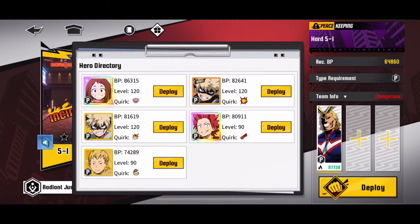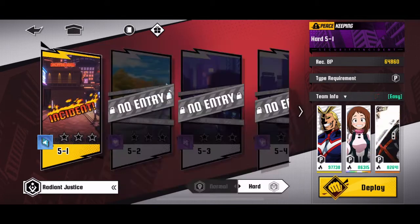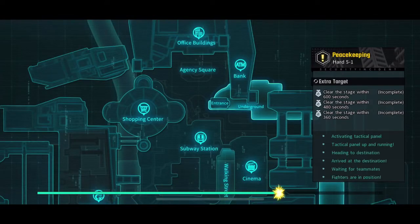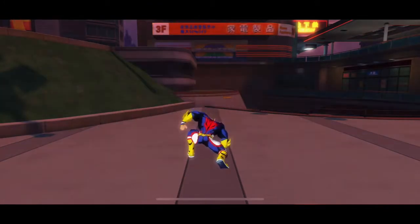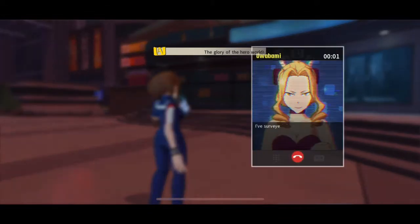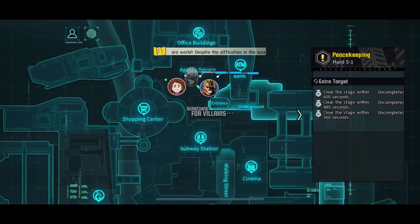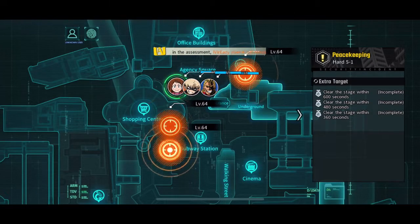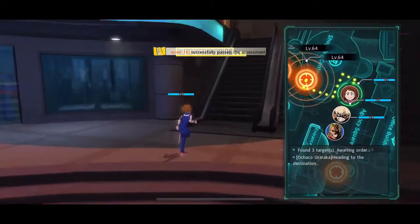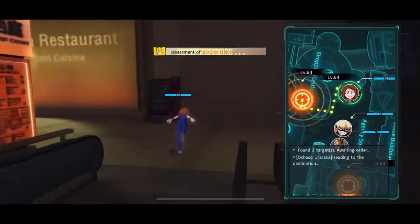It's World Hero Mission Bakugo, and I'm probably also gonna have Bakugo there. And let's have the free-to-play Uraraka right there for all of you that just don't know you could actually beat this game with free-to-play characters. Let's go ahead and get this started. I'm just gonna have the path maker do its thing.